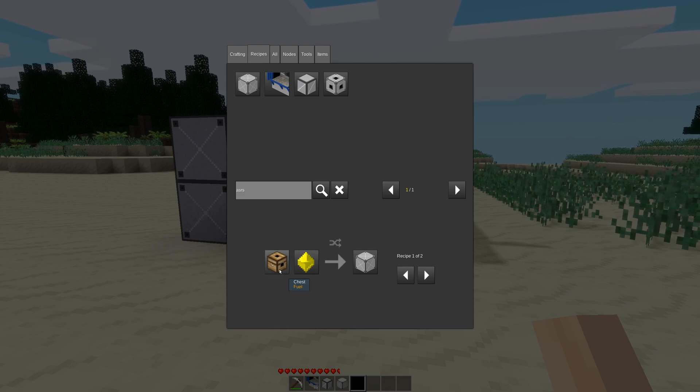I did this because when you're starting off, you're not going to have Mies right away, so you're going to be using a bunch of chests to store your items. But then once you upgrade, what are you going to do with all these empty chests? Well, this way you can turn them into storage cells for the system.